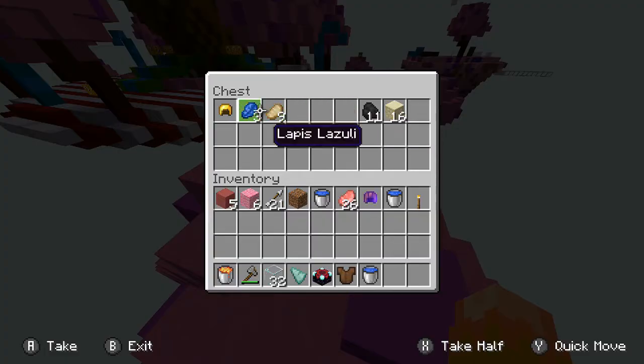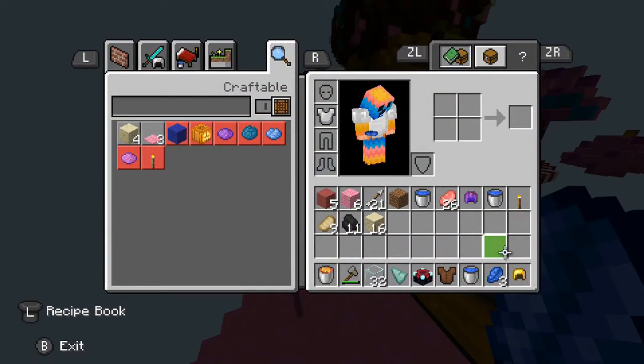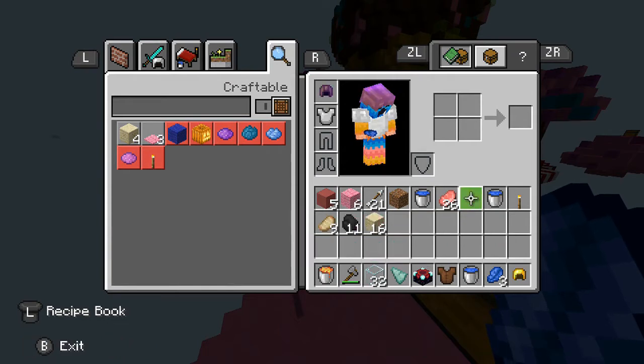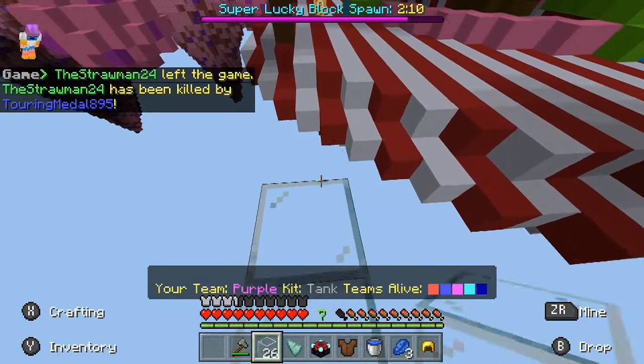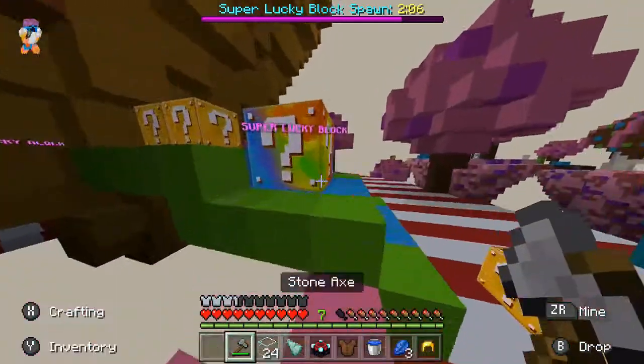What do we have here? We have a helmet. Let's just get this helmet on. Actually, this one might be better — it's got projectile protection. The green person was just eliminated, so that's good. Oh, there it is — the Super Lucky Block!